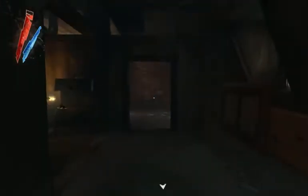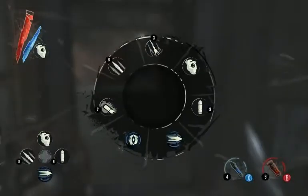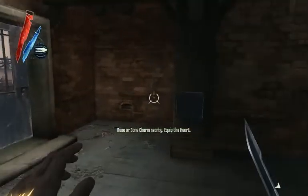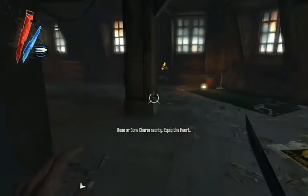Welcome back to Let's Play Dishonored, I'm BurningDogFace. Last time, we got this creepy thing from a charming gentleman called The Outsider, who also gave us — holy shit — magic, and the power to teleport, which I can only imagine will be very useful in evading guards.